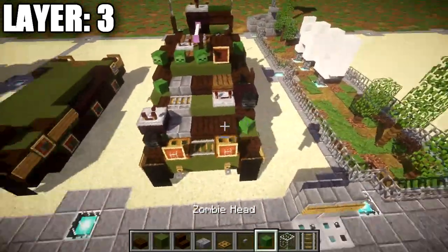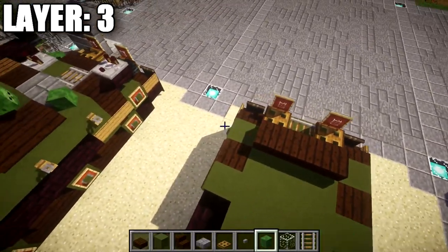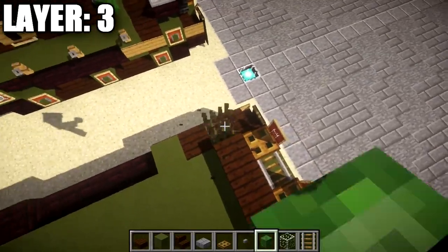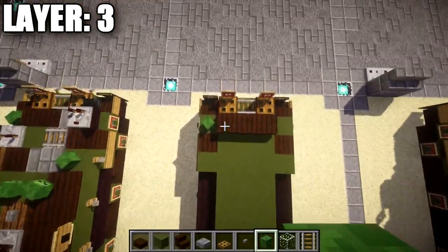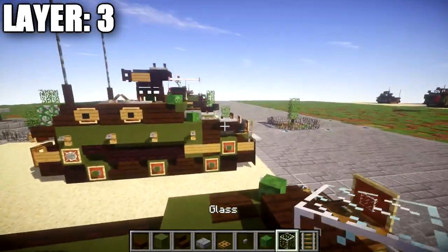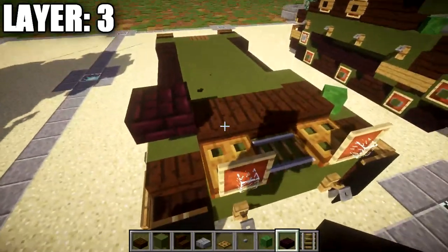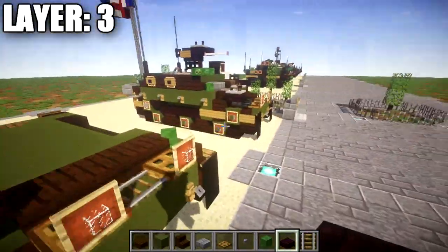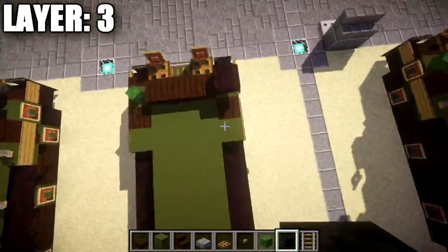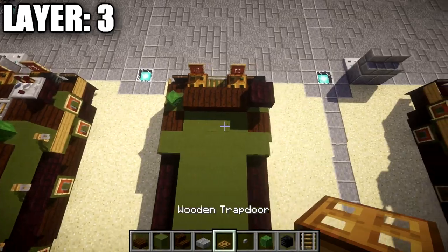Take a zombie head and place it on this green stained clay block to the left side at a 45-degree angle — it may take some messing around to get it angled just right. Once done, grab a nether brick slab and place a nether brick top slab on top of this row of three dark oak wood slabs to the right side, then a wither skeleton skull coming off the slab toward the front. Make sure the difference on both sides is correct.